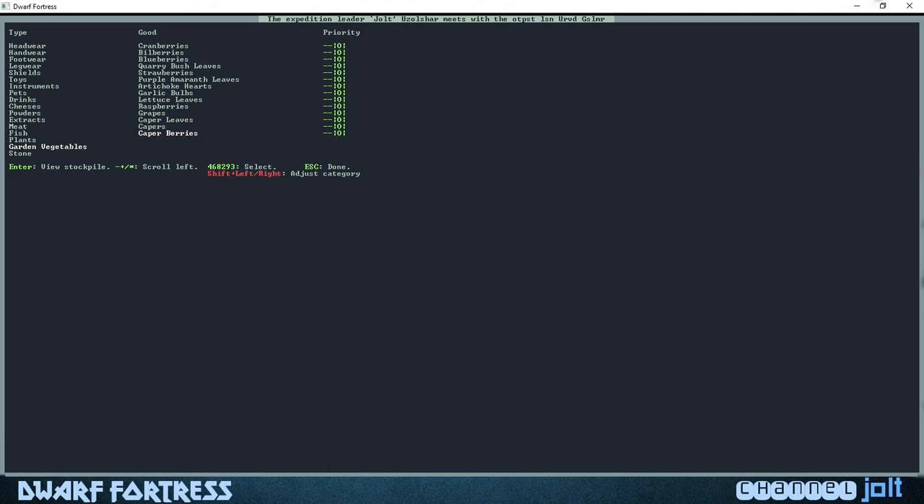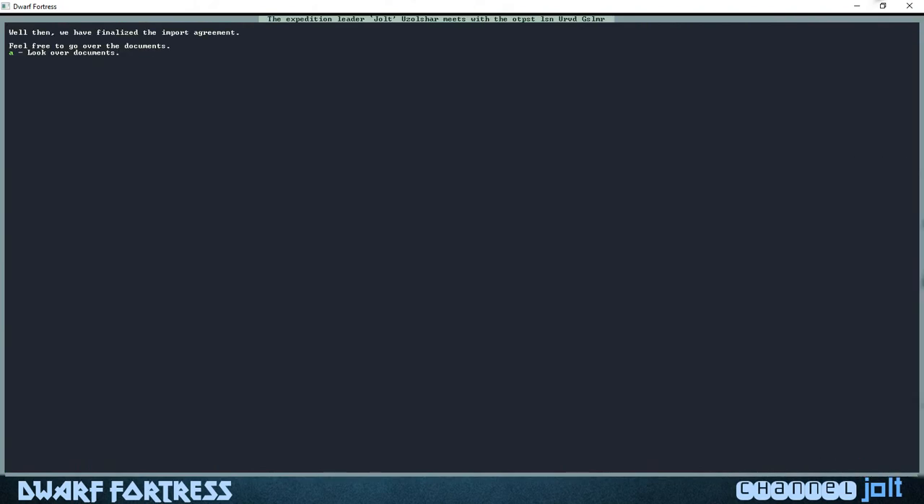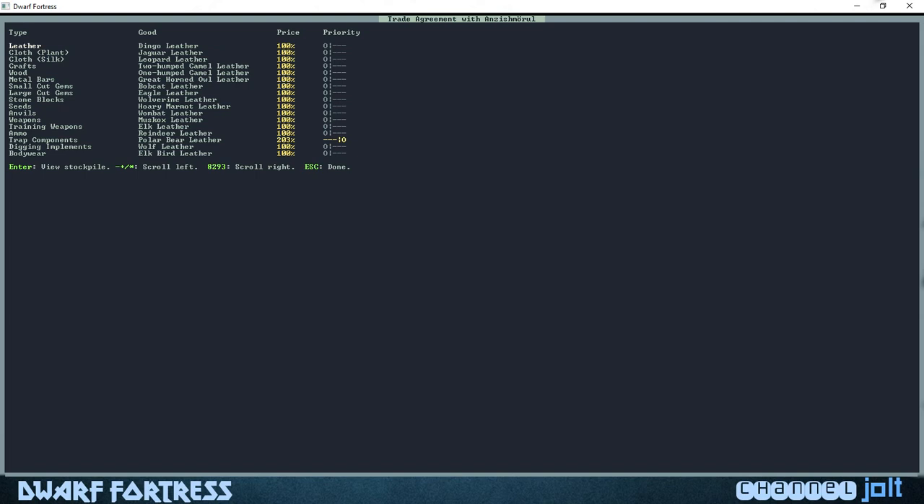Hit escape for done and then we look over the documents. We've basically told them what we want, and this is what they're telling us — what they have a higher priority for, what they're going to pay good for.